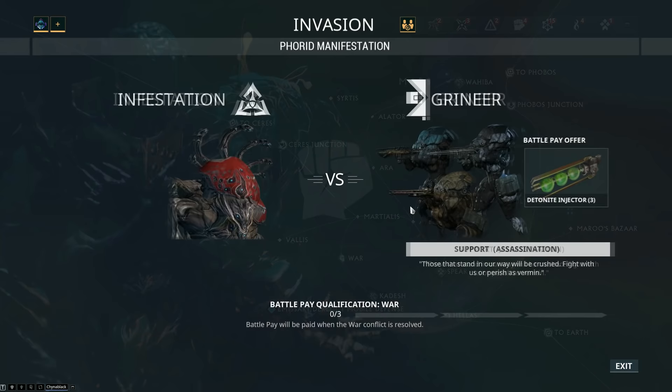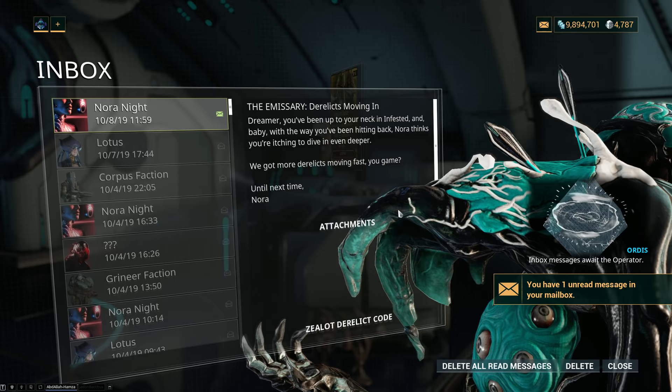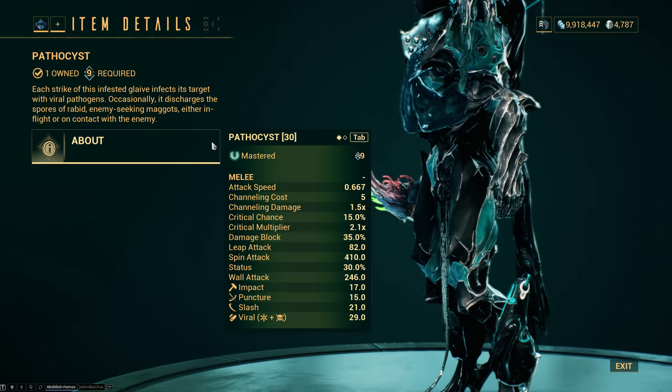The way to get the Pathocyst glaive is very straightforward. You simply have to do the invasions that pop up as part of Nightwave Season 2, and once you finish the invasion three times, you will get a Zealot Key which you then use on the Assassination Derelict chip that's always up. There's one random one and then the Assassination one. This is a boss fight with a Zeloid Prelate, a very polite boss that drops all three parts you need for the glaive.